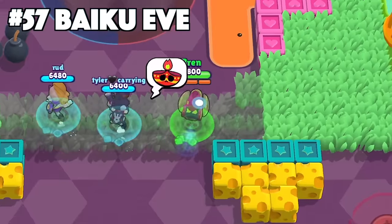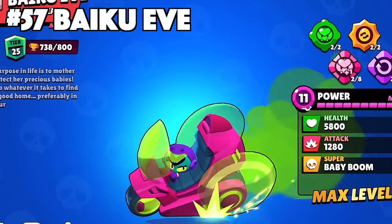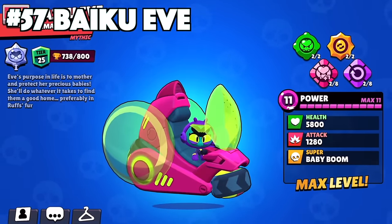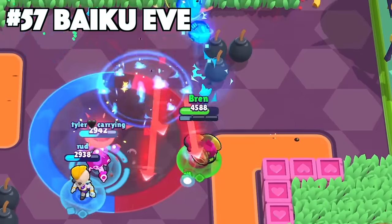Eve's best skin is Baiku Eve. Baiku Eve has such an interesting animation that isn't seen commonly in Brawl Stars. She comes drifting into frame and is shown driving this futuristic hovering vehicle. She of course has a custom animation, effects, and texture to go along with this exclusive Lunar Brawl themed skin.